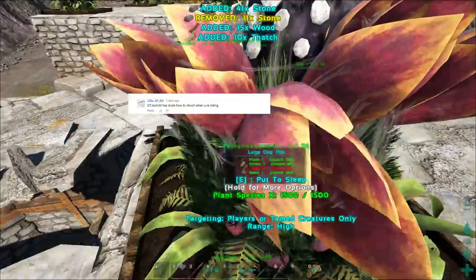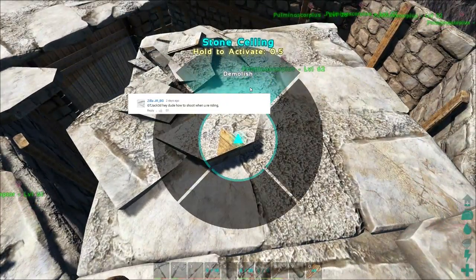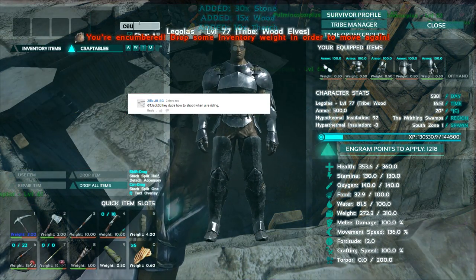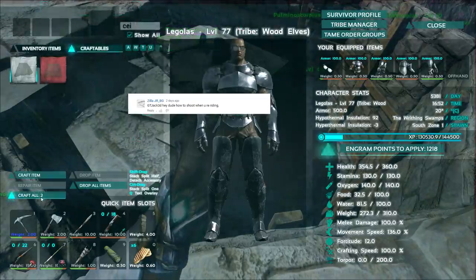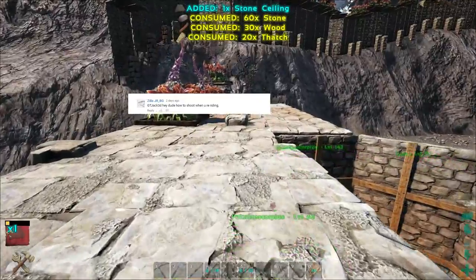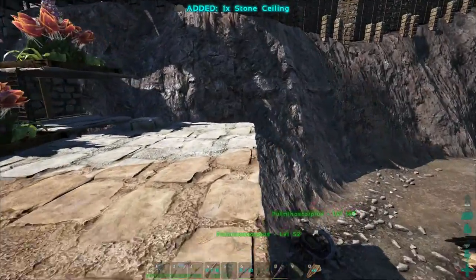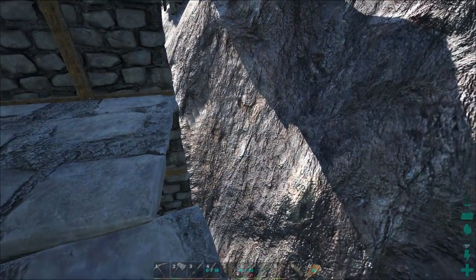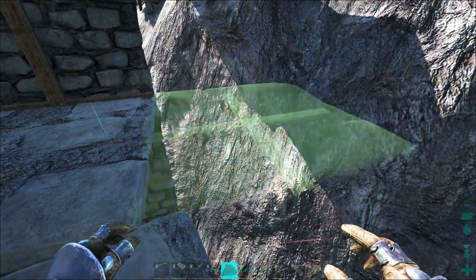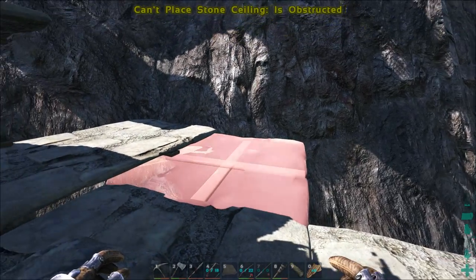From ZillaJRBG: 'Get Jacked, how do you shoot while you're riding?' This is something I use pretty often on a lot of the mounts - shooting my crossbow or gun while riding. All you have to do is on mounts that it's available on, it'll light up your hotbar showing that you can use it, and all you've got to do is actually just select it and you'll be able to pull out your weapon. You can't attack with a dinosaur unless it's got a C attack - a C attack can be used while shooting.